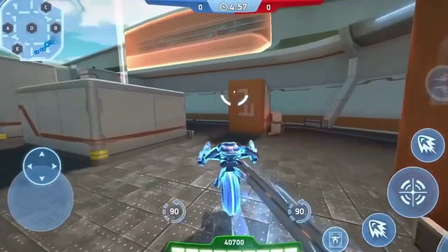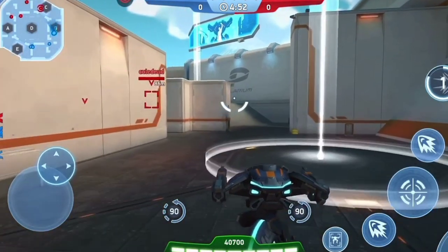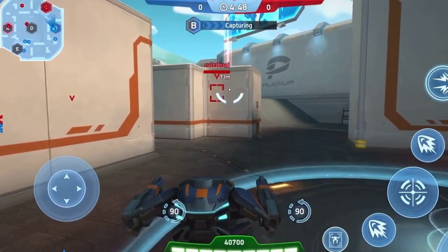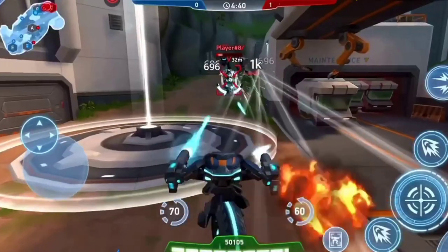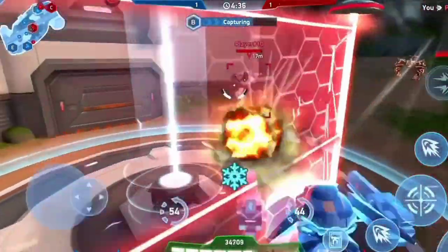In terms of speed, the Killshot's quick — tied with the Shadow for fastest mech, actually. But that's not accounting for the melee dash. With the dash, the Killshot can cross huge distances in the blink of an eye, making it perfect for slipping around enemies, dodging artillery, and getting to control points.